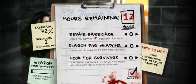Okay. As you can see, you can repair the barricade and right now it's just 5% an hour, but later on, once you get more survivors, you can repair more. For each survivor, you get an additional 5%.